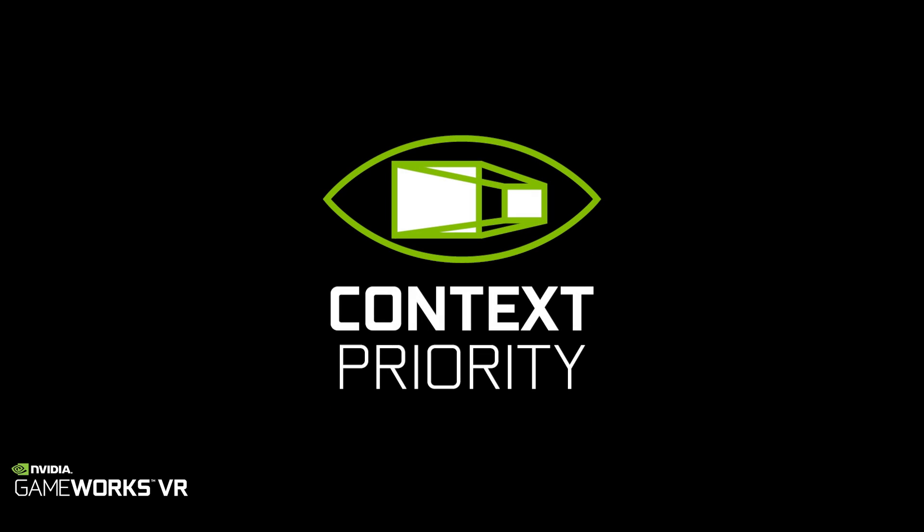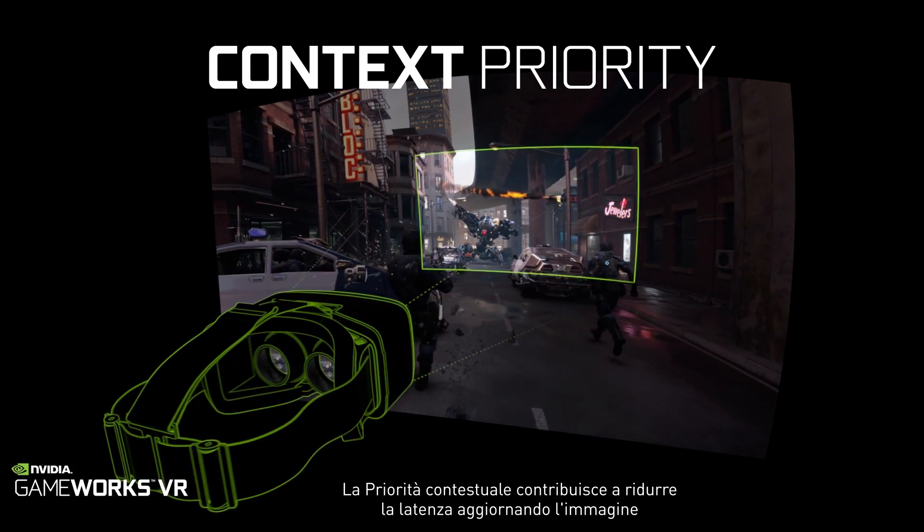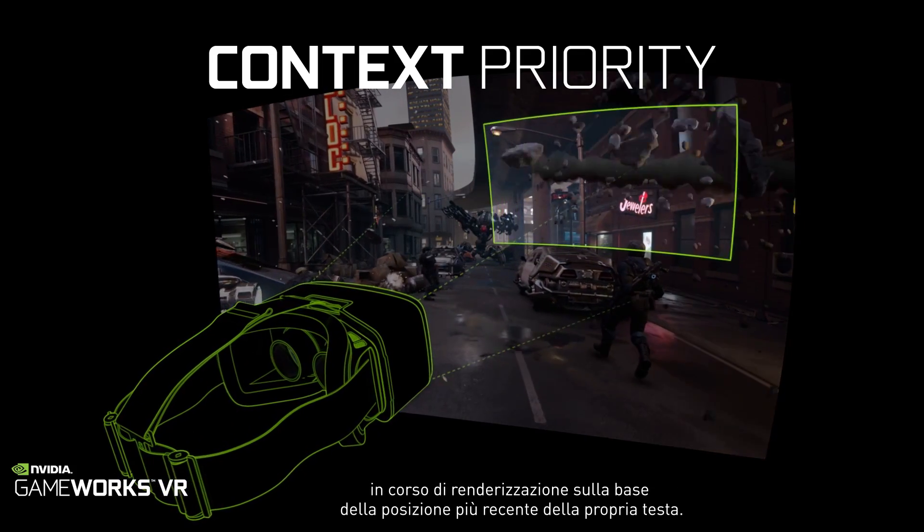The third feature is context priority. What context priority does is help reduce latency by updating the image that's being rendered based off of the latest position of your head.